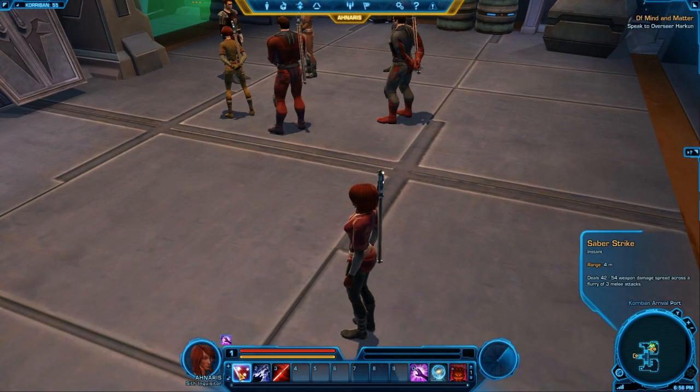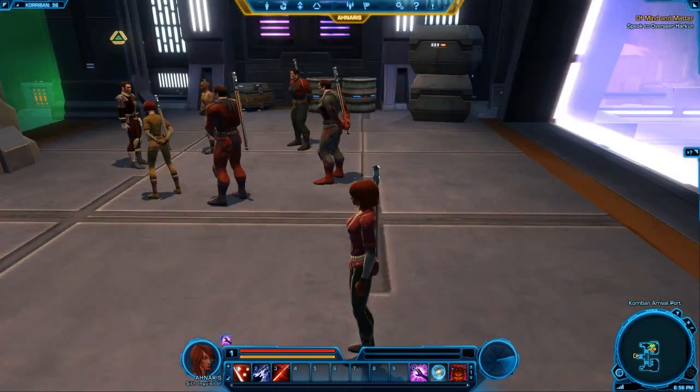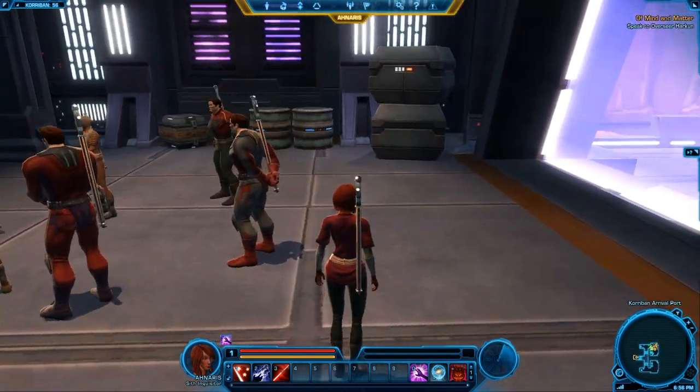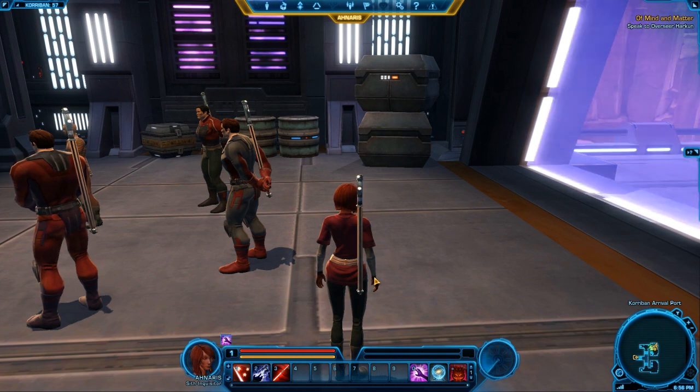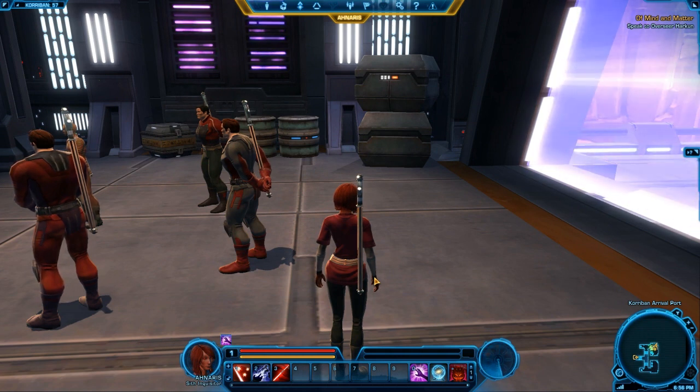The abilities you start with: Saber Strike — a melee attack, very simple. You also have Shock, which is a casting ability. And finally you have Thrash, which is a special hit. One thing I want to mention in pretty much all the class videos is that there is no auto attack in Star Wars: The Old Republic. Let me repeat that — there is no auto attack.